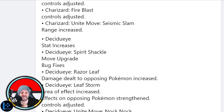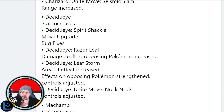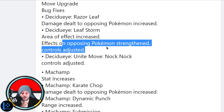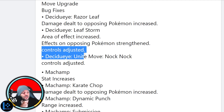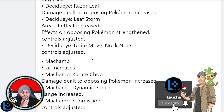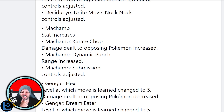Decidueye stat increases — hopefully this is health, because this Pokémon cannot live. Spirit Shackle move upgrade — hopefully it's like the charge speed because that thing is so slow. Bug fixes too. Decidueye Razor Leaf damage dealt to opposing Pokémon increased, Leaf Storm area of effect increased — oh, this could be pretty big. Controls adjusted on the Unite move — maybe that just makes it smoother because it's really awkward to use. Decidueye Unite move — march amp is in there, that's one of my favorites.